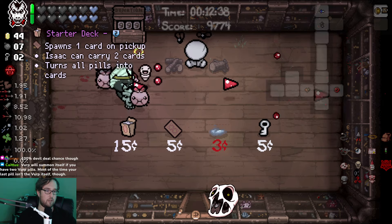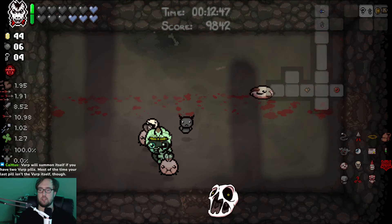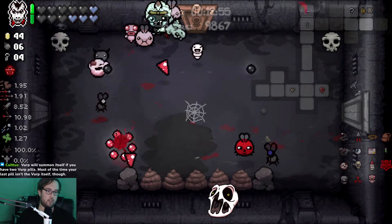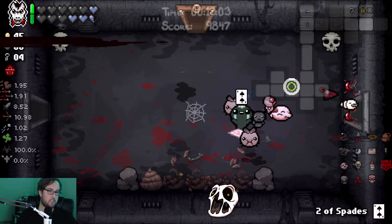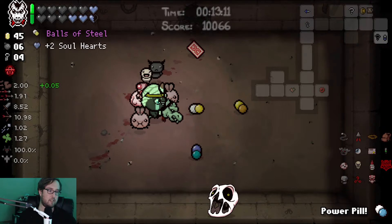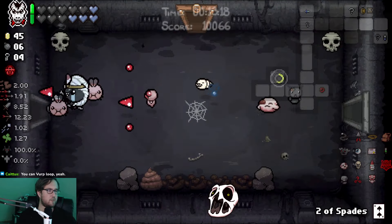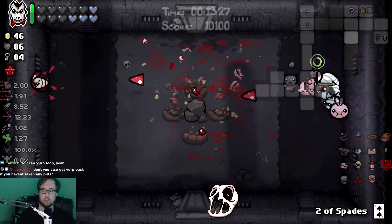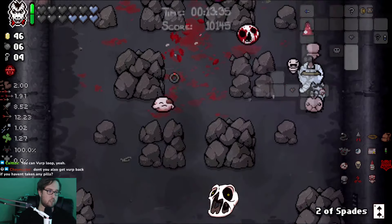I don't want to turn pills into cards right now - not only do I have PHD but my pill pool is actually pretty good. Verb will summon itself - interesting, but you can't go on like a verb loop right? That's still not a thing. Dude dark bomb is eating so well - two of spades. Speed up so we're capped here now. Power pill, bolts of steel, range up, and I can see forever - could have taken that with me, probably should have. If it's the first pill you take on the run you also just get the verb back - that is how it verps.